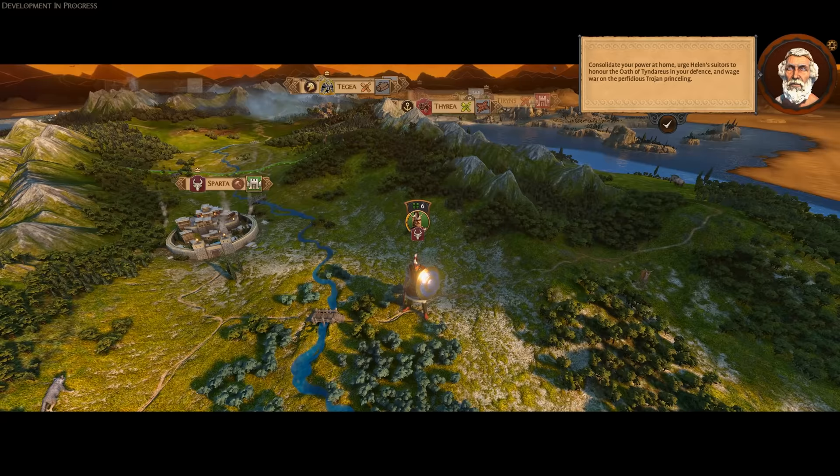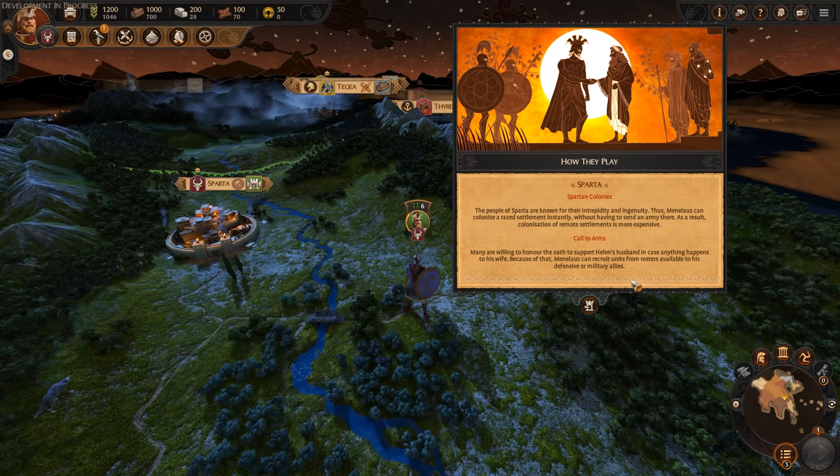Here we are on the campaign map playing as Menelaus of Sparta. We're going to go through how they play, take a look at their unique faction mechanics, and go through the various features and mechanics in Total War Saga Troy — the resource system, the religion system, Divine Will, diplomacy, the technology tree, Royal Decrees, construction, and the various settlements available to us. Then we'll just play through as many turns as we can with the time remaining.